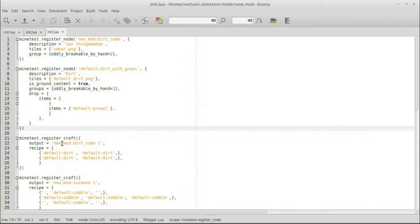It honestly wouldn't make any sense to redefine your own node — you would just edit it right here. But say we wanted to change something like default dirt with grass. We're using the same name, the same description, tiles for dirt — not dirt with grass — it's still ground content, normal groups.